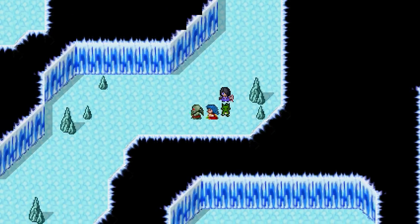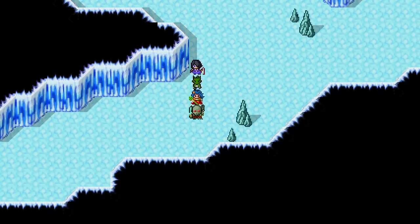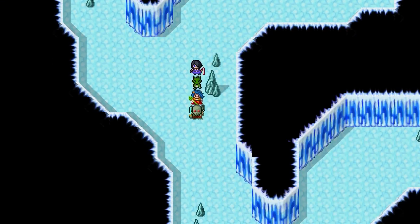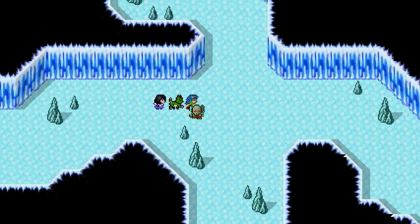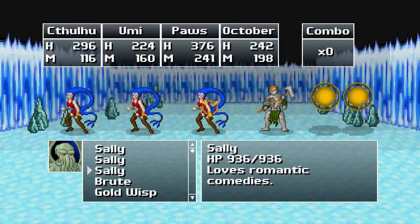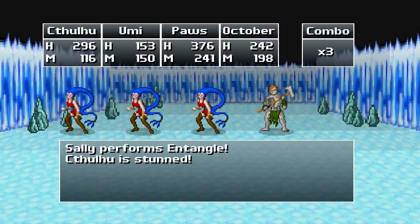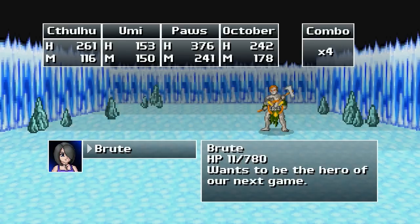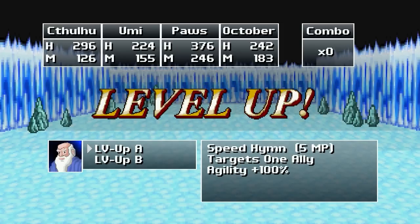Technically, the max level is 40, but you can level beyond that and you'll just get constant stat ups and constant HP. And one more. Attack, starfish, attack, void. Attack are leveled. Speed him — plus 100% agility, or plus 50% agility to everybody. We're gonna go agility on everybody.